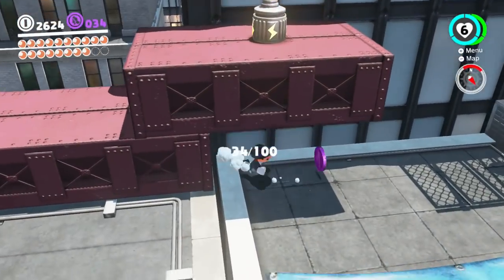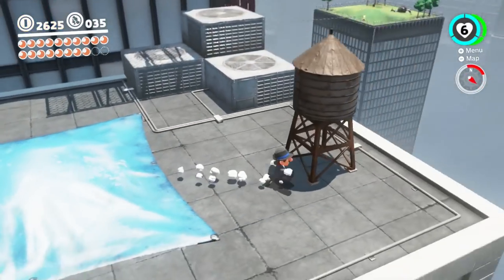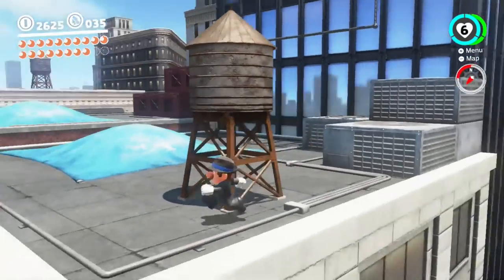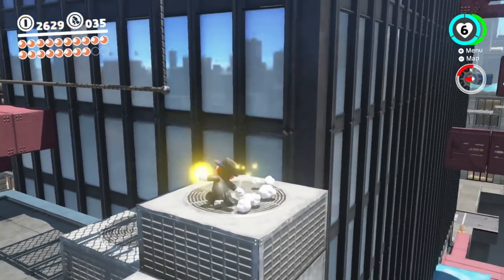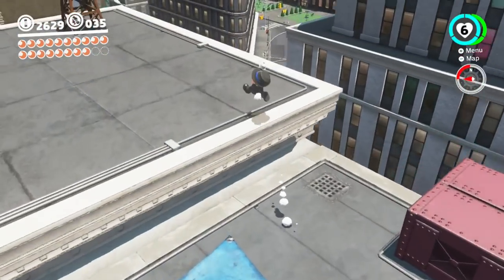Purple coins, hello there! Still not anything here. This is the girder sandwich moon area. Now we can climb around it — look at that, it's amazing isn't it? Those secrets... and that's not all that important, is it?